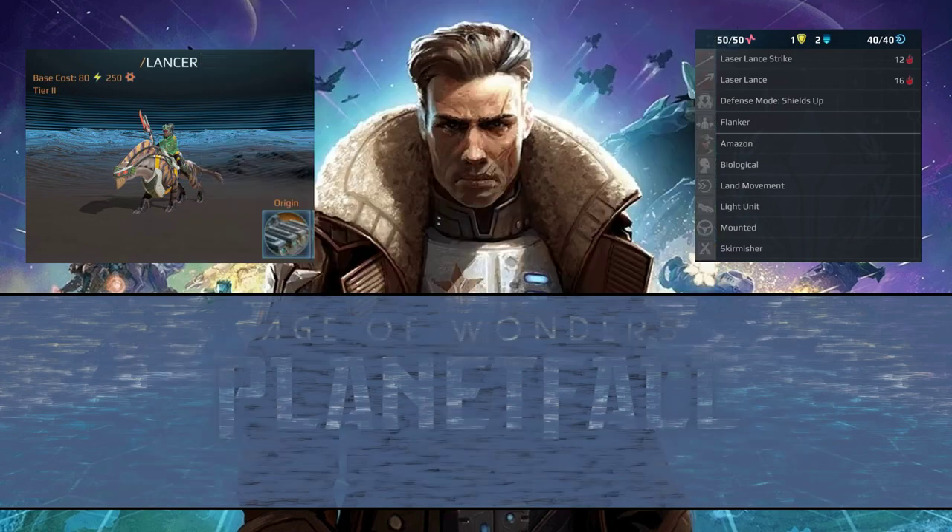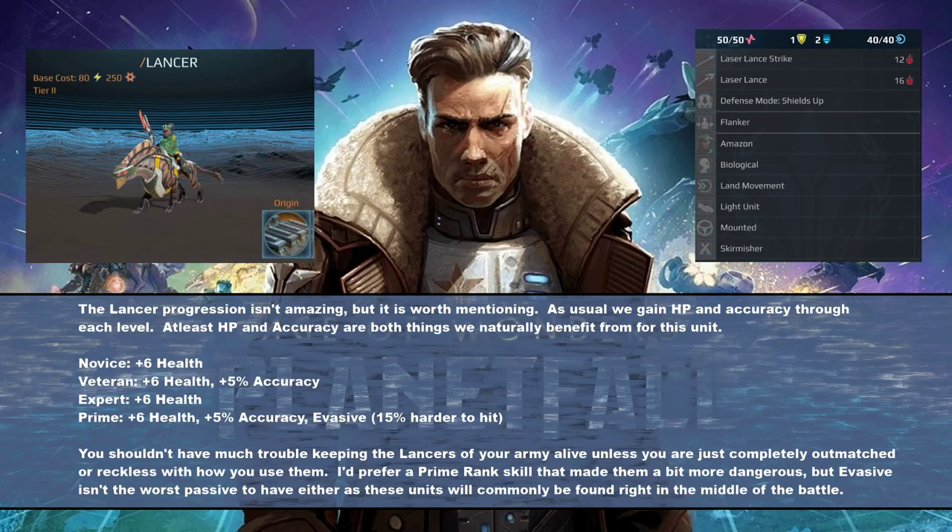Let's talk about progression for the unit. It's nothing amazing but worth talking about. It's 6 health and 5 accuracy — the standard chain of events between novice, veteran, expert, and prime. It also gets the Evasive skill at prime rank for 15% harder to hit. All these things are useful — not amazing, but this unit is always in the thick of combat, so more hit points and accuracy is a welcome addition. Shouldn't be hard to progress the units because they're pretty easy to keep alive unless you're really being reckless. You should see them getting up to prime rank without too much issue.